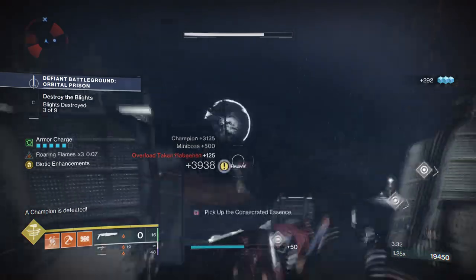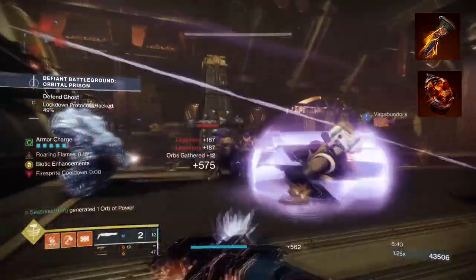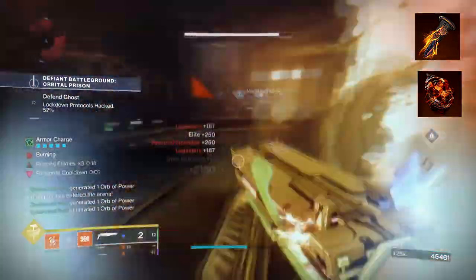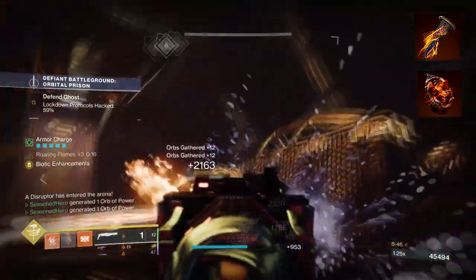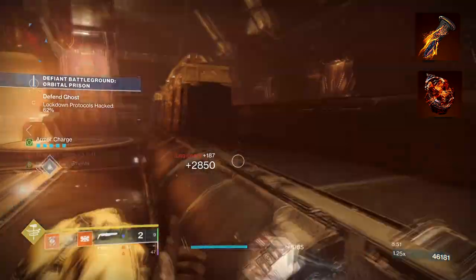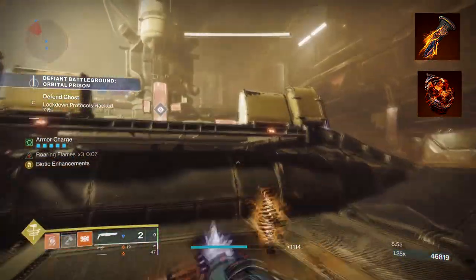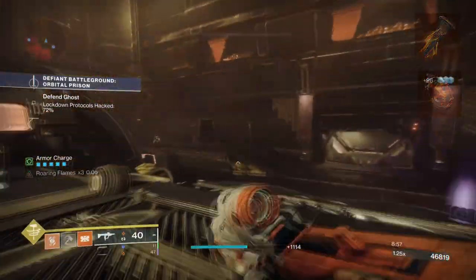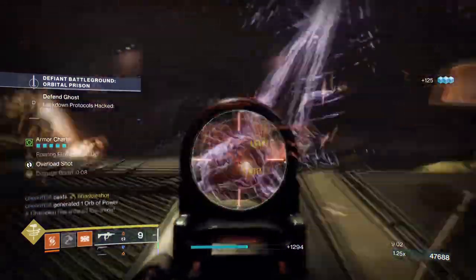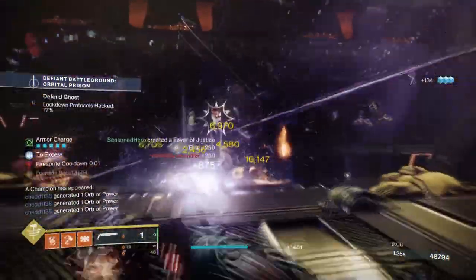To start, you're going to want to have Consecration, where sliding with a full charge melee will launch a wave of solar energy forward, damaging and scorching anyone there. While airborne, activating your charge melee again will slam you to the ground and trigger another blast which will ignite. Then you want to have War on Flames, where final blows with solar abilities increase the damage of your solar abilities. The simple method here will be to build into our melee damage first via Synthoseps and then, once at max damage, we can trigger our charge melee attack for a devastating finish.